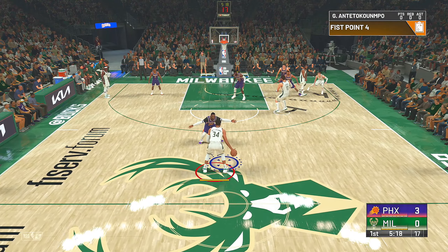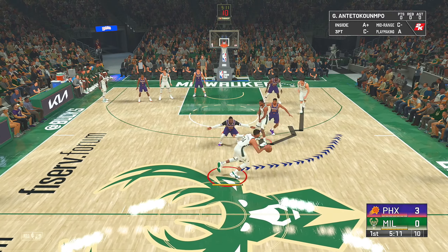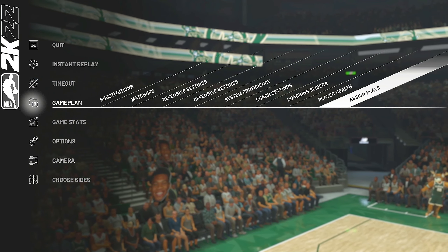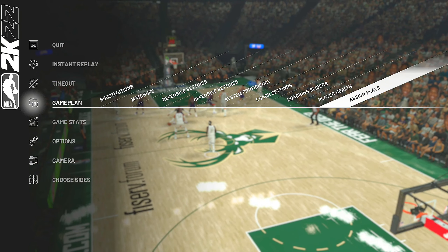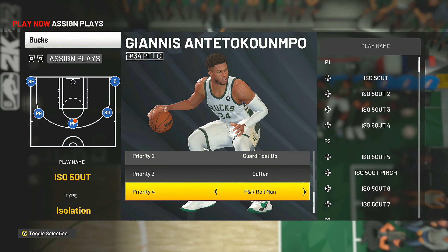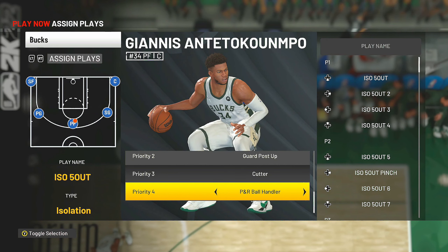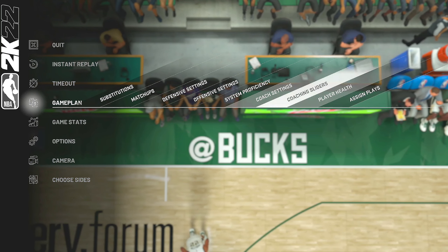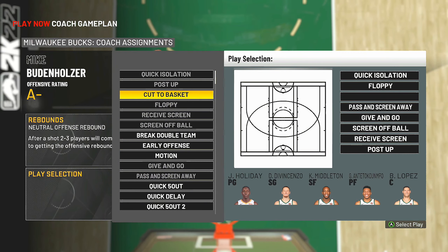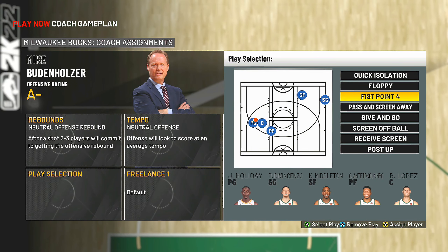I put this play in the top 10 plays of the whole game last year. To make it even better, you want to make Giannis the ball handler. To do that, go to game plan, assign plays, find Giannis, and change his priority from pick and roll roll man to pick and roll ball handler. Then add Fist Point Four to your favorite plays so you don't have to press a bunch of buttons just to call it. Now you can give Giannis the ball and call the play — he'll automatically be the ball handler.